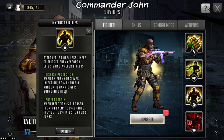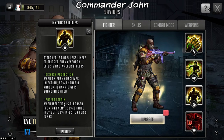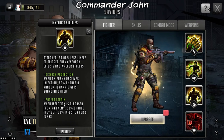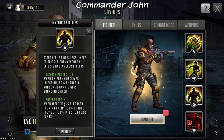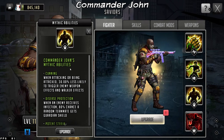Next, potent strain: when infection is cleansed from an enemy, there's a 50% chance they get 100% infection for two turns. So what does this look like? You have toons such as Jesus2K who is out there in the field — he gets infection, then he cleanses it. What's going to happen is he's going to have a two-turn infection right after he cleanses. This goes for any toon that cleanses. If they had infection and they cleanse it, they're going to reapply infection with this passive for two turns.